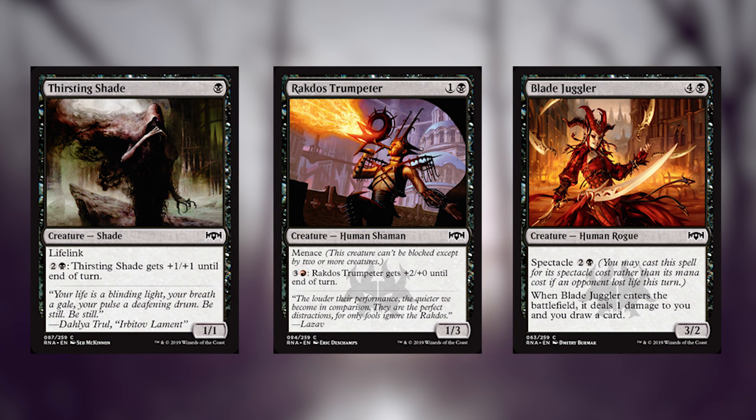In black, we've got Thirsting Shade, Rakdos Trumpeter, and Blade Juggler. Thirsting Shade and Rakdos Trumpeter are just there to get your spectacle on. Thirsting Shade looks like it's for Orzhov because of the lifelink thing, but it's actually just a 1-1 for one that you can use a little bit better later and starts hitting them for damage to enable spectacle. Blade Juggler is just the kind of thing that you want to spectacle out, which ends up being a 3-2 that draws you a card for three — pretty awesome, and the reason why we put stuff like Thirsting Shade in our deck.